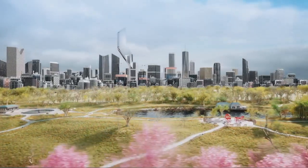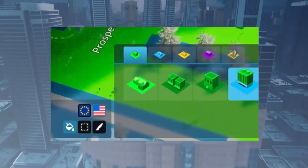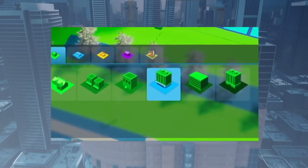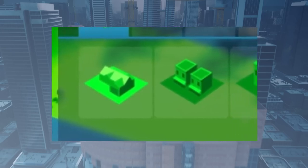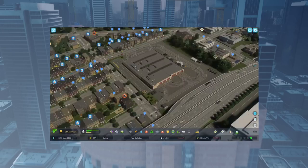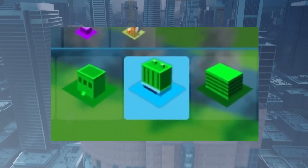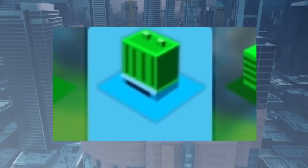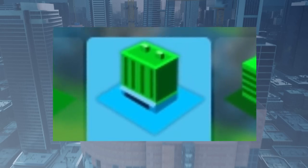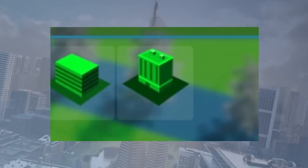Here we see skyscrapers, but also a lot of mid and low density buildings. For residential at least there are 6 different zoning types, and I'm extremely hyped for that. First, single family homes. Then some sort of row houses — we see a lot of them in the trailer. Then low rise apartment blocks. The fourth one is a mixed use building with commercial shops at the bottom and apartments at the top — that is so awesome. Then modern wall-to-wall apartments, and also residential high-rises at the end.